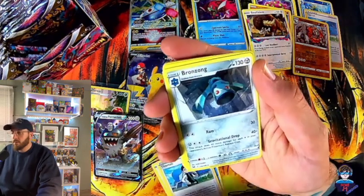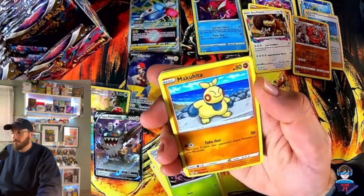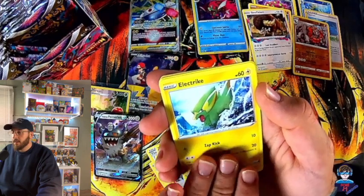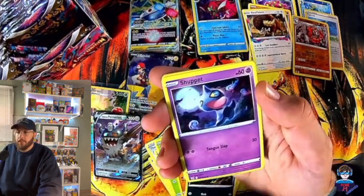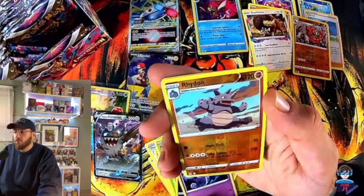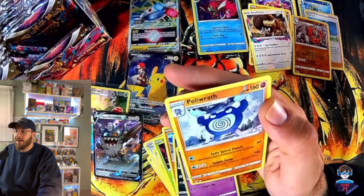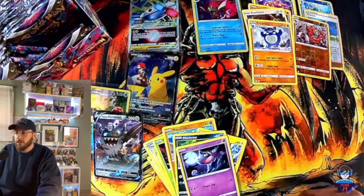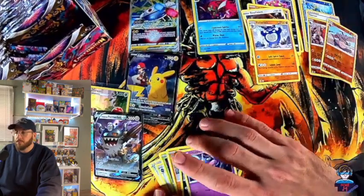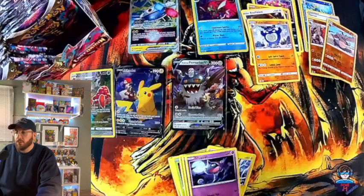Thornton, Bronzor, Phantom, Makuhita, electric, Murkrow, Brydon reverse — and a Poliwrath non-holo. Poliwrath — pretty cool.